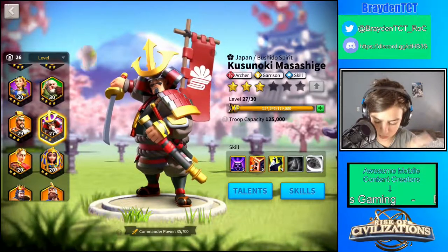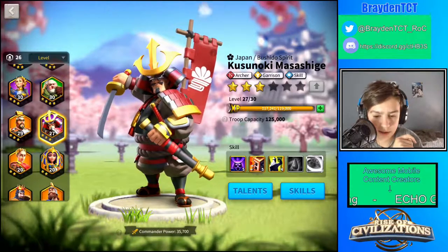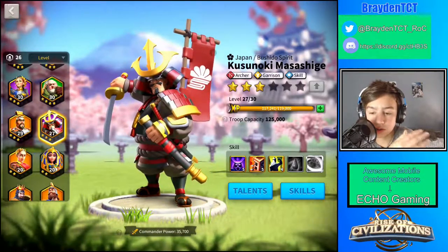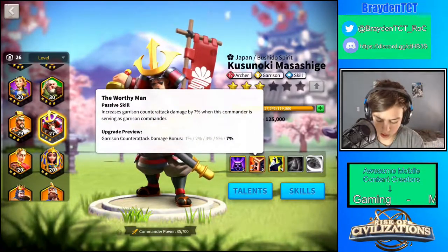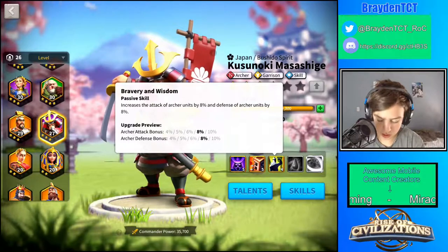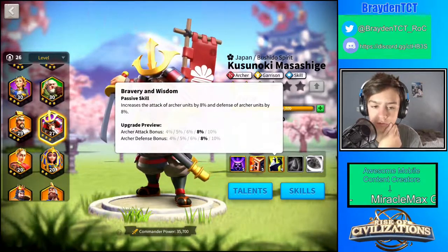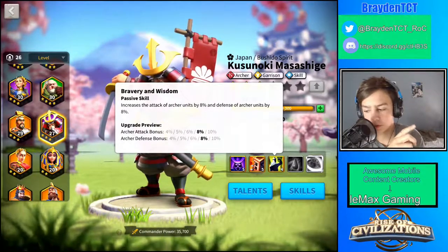Kushinoki is a Japan commander. He is a skill commander, archer commander, and a garrison commander. He is really good and you can use him for all archery units because he has archer attack and defense skills. So if you guys want to run all archer units, then he would probably be good.